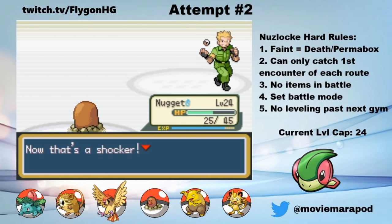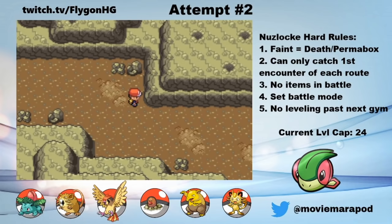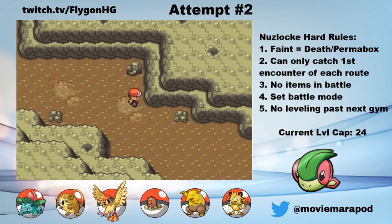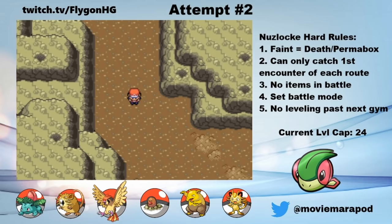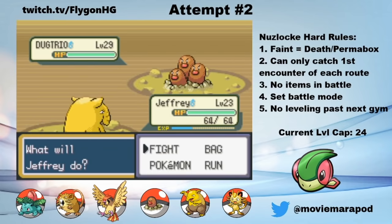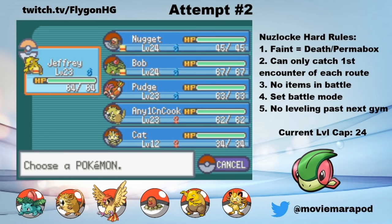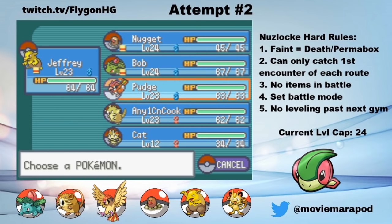Now it's time to make my way through Rock Tunnel. I decide to go get the HM for Flash, even though I can probably just feel my way through Rock Tunnel without it. Turns out that would've been the better decision, because on our way back from getting Flash, I accidentally run into one of the scariest things you can see at this point in a Nuzlocke: a level 29 Dugtrio. Not only is a level 29 Dugtrio much stronger than all of my Pokemon, it also has the ability Arena Trap, which prevents all grounded Pokemon from fleeing. This is really, really bad. I have Jeffrey out, who will surely die before he can take out Dugtrio. I was doomed to lose Jeffrey.